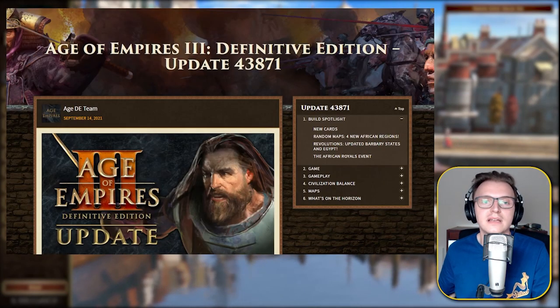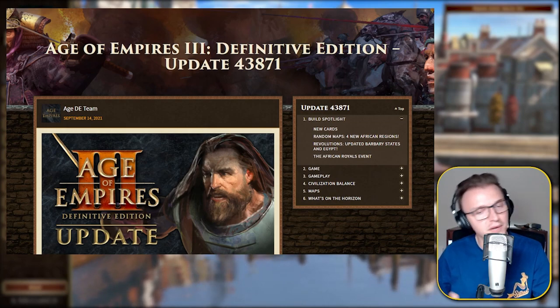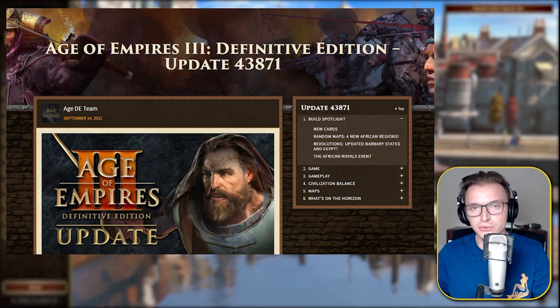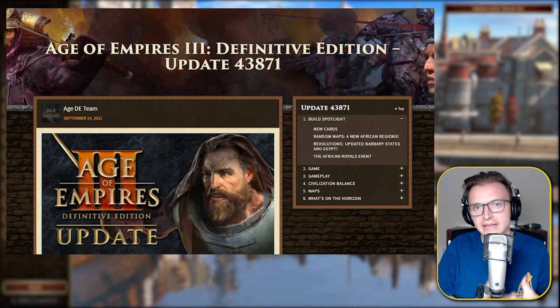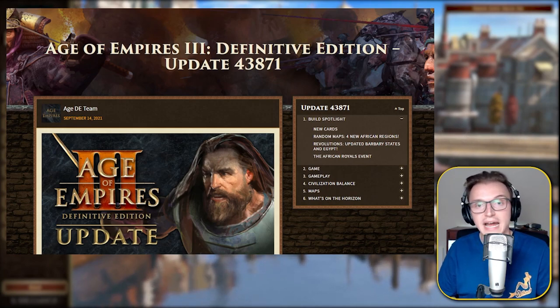Okay guys, that's going to wrap it up. Let me know what you think of this brand new update. One of the best things is the numerous changes to the Ethiopian and Hauser civs, and of course the rumors of a new game mode and a new civilization coming up — absolutely awesome. Let me know in the comments whether people will be moving away from Treaty and coming back to Supremacy now that Ethiopia and Hauser are being kept under control. If you enjoyed this video, please leave a like, and you can catch me streaming on Twitch at Widgie1.